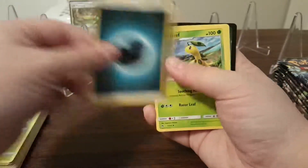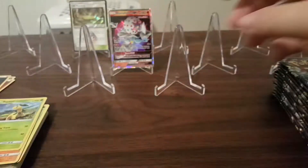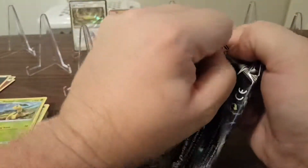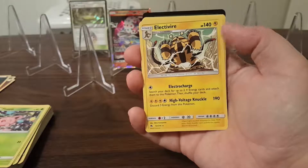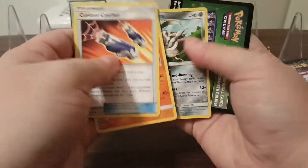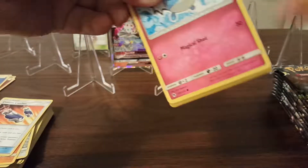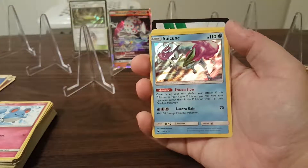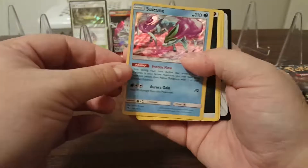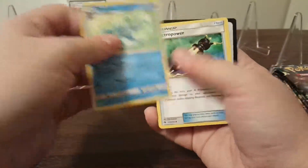Reverse Holo Jigglypuff and a Granbull is the rare. Reverse Holo Sightseer and a Lectibre is the rare. Reverse Holo Slugma. There are Magcargo in this set too. And the Suicune Holo — I think I did get a Holo. For some reason I remember it not being Holo, so maybe I'm just mistaken.